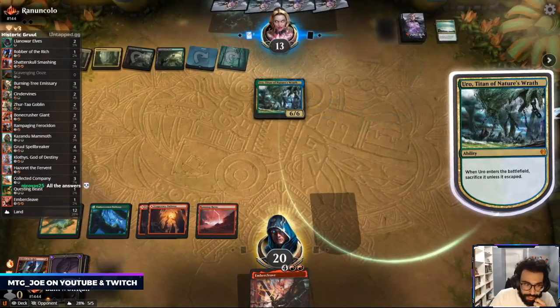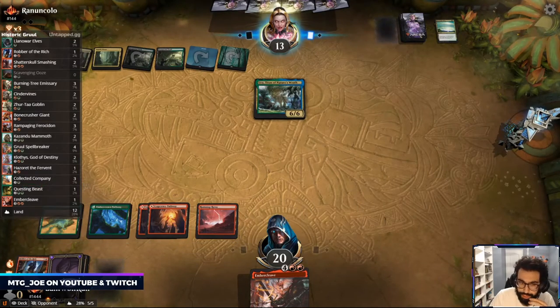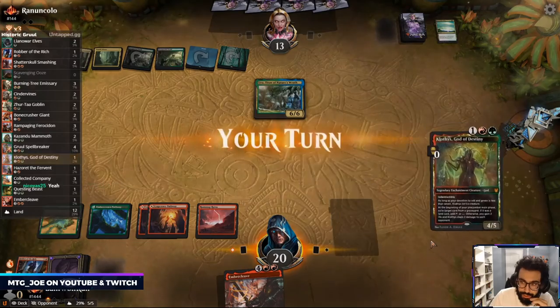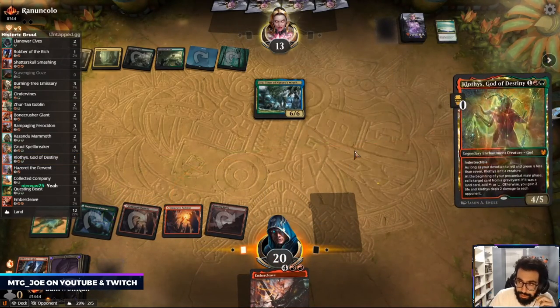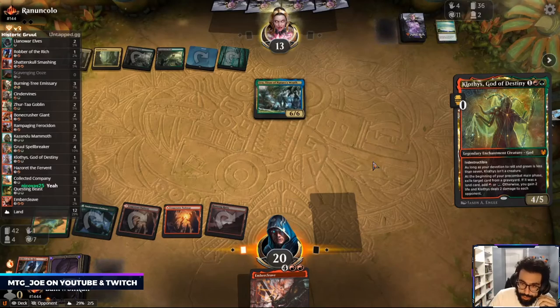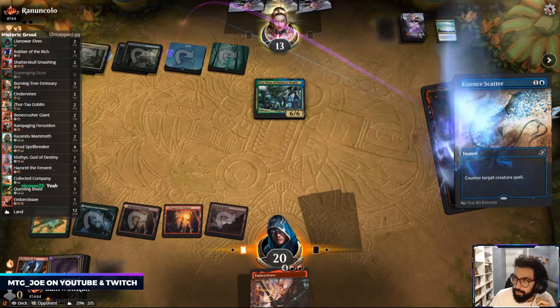Hazard would be nice. Clothis doesn't really race — Collected Company would be good. Clothis is something — can start eating at their graveyard. The problem is they're gaining six a turn. Okay we're done here.